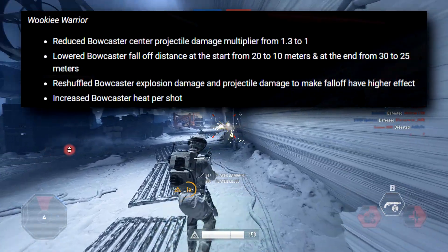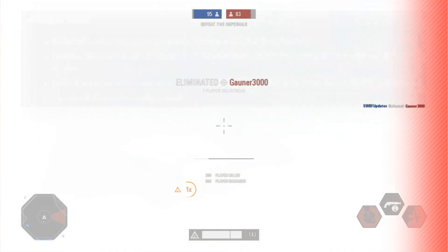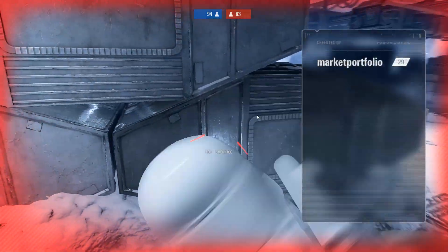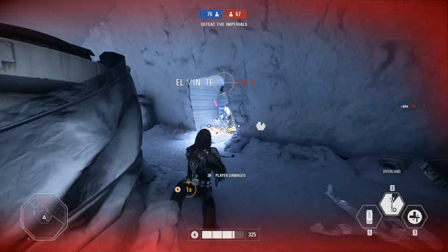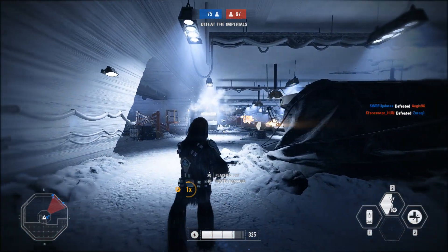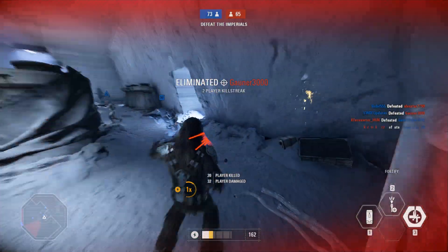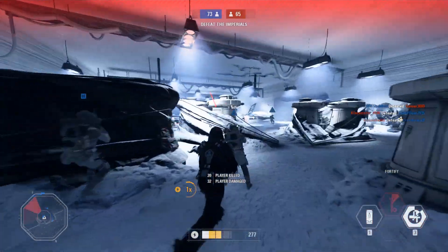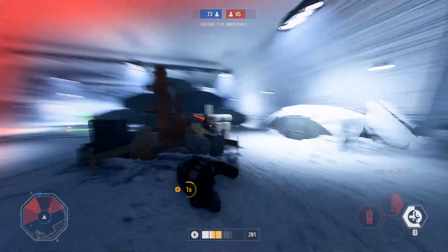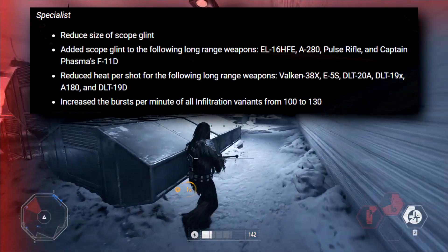The Wookie Warrior has received a bunch of changes to projectile damage, fall-off distance, heat per shot, and so on. I've actually tried the Wookie Warrior and it's still viable — I got five kills my first life — but you can really feel that you deal a lot less damage, especially at medium to long range. I think they may have done a good job nerfing it so that it's not useless but not overpowered. I haven't tried it against heroes yet, which was one of the big issues, and hopefully that has been addressed as well.